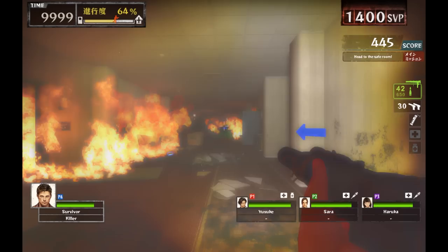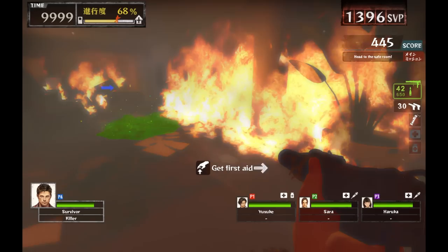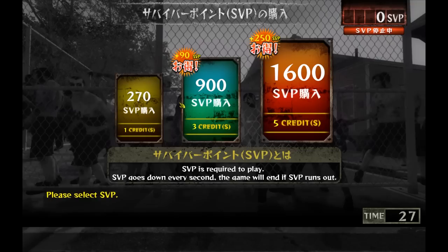On March 2019, the game files were leaked and the content from the game made its way to the official Left 4 Dead 2 workshop. And also thanks to this leak, the community was able to make a PC build of the arcade port.